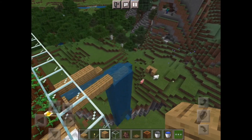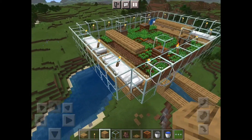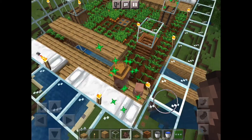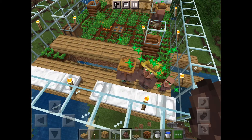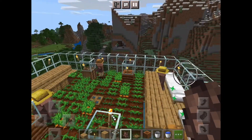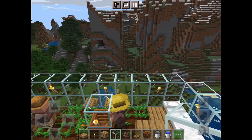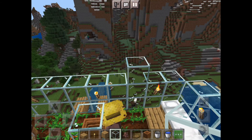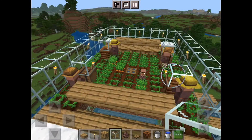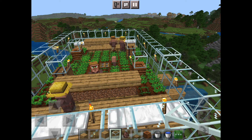Assuming you've built the transport out 100 blocks and led it to a containment chamber, the next step is to bring in your villagers. Spawn in four villagers — a baby one will walk down to show how it works. Then put a roof on the structure. You don't technically need one, but I'd suggest it because if lightning hits a villager it'll turn them into a witch and mess up your breeder.